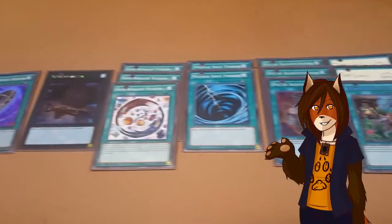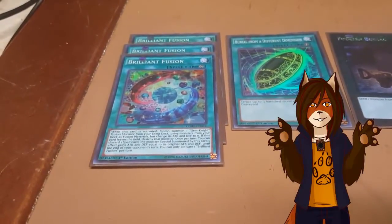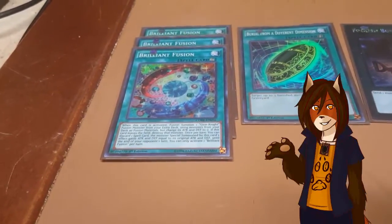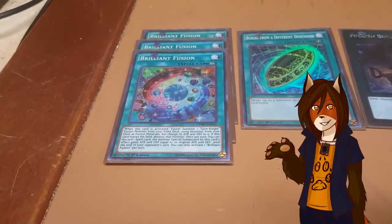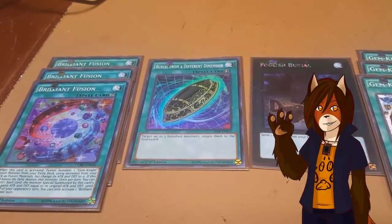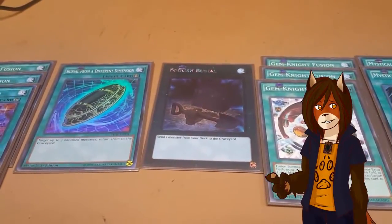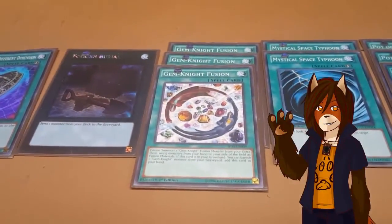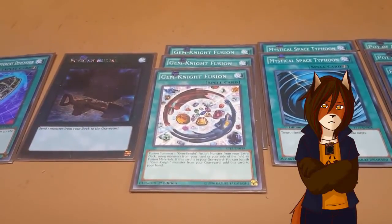Then we move into the spell lineup, and there is quite a lot of them. Starting off with the triple Brilliant Fusion — I run more than enough targets for this card to be valid at three, even in a 50-card deck. In fact, I think that's one of the reasons I wanted this engine in this deck, because I was pushing it to 50. We all know how it works: you send fusion materials in your deck to the graveyard to fusion summon a Gem Knight fusion monster, but its attack and defense go to zero. Burial from a Different Dimension lets you return up to three banished monsters to the graveyard, and given that so many of these monsters have incredible use in the grave, this card was perfect. Foolish Burial was in here for the same reason — sending a monster from your deck to the graveyard can always be helpful, especially if it's a Block Dragon. The triple Gem Knight Fusion is actually kind of an okay system. It lets you fusion summon a Gem Knight monster, just like Polymerization, but if it's in the grave, you can banish a Gem Knight monster from your grave to put it back in your hand.